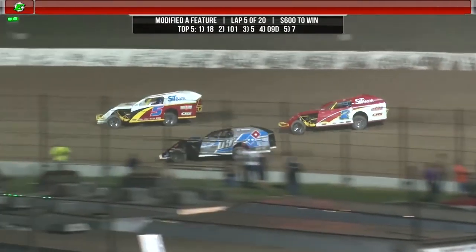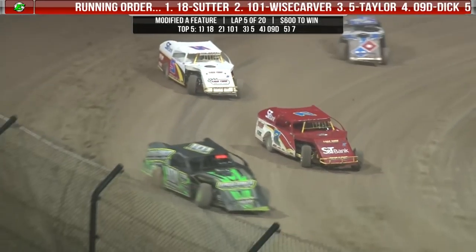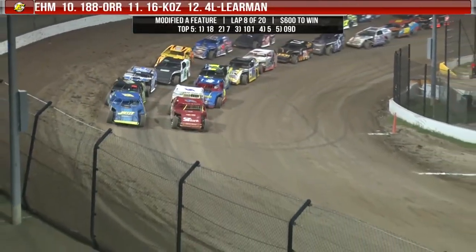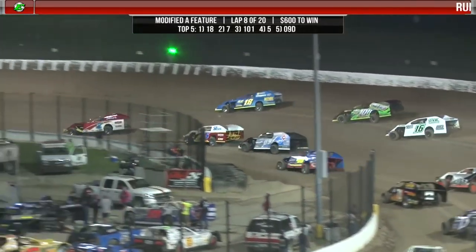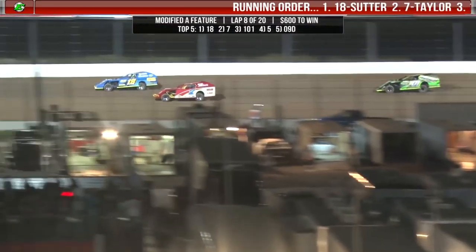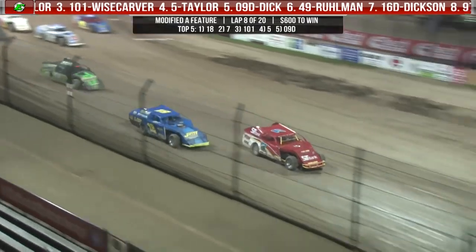Six tenths of a second advantage for Sutter over Weisscarver. Here come both of the Taylor machines now up to third and fourth — they get around Joel Dick, Joel Dick back to fifth. Here comes Evan Taylor on the inside — the number seven machine, he's up to third. Sutter's going to sail it off into turns one and two and try to regain the lead from Evan Taylor. He does so with a great move down the back straightaway, but now Evan Taylor dives back to the inside with an Eldora slide jump and hangs on to the lead.